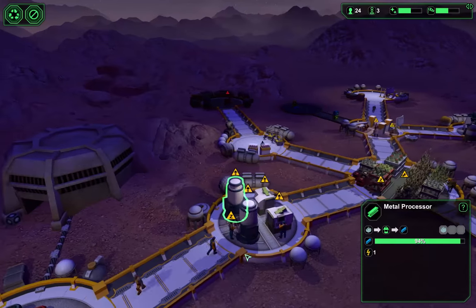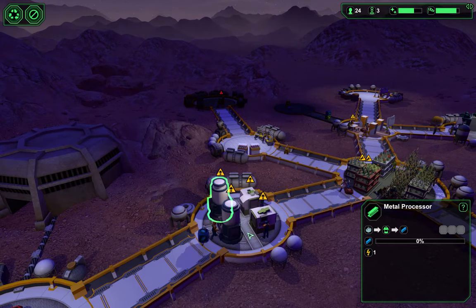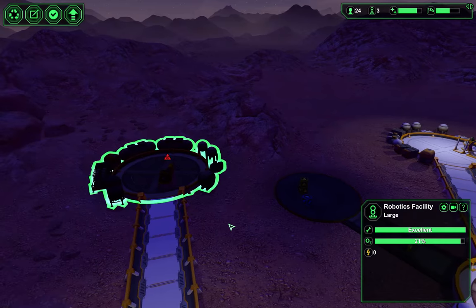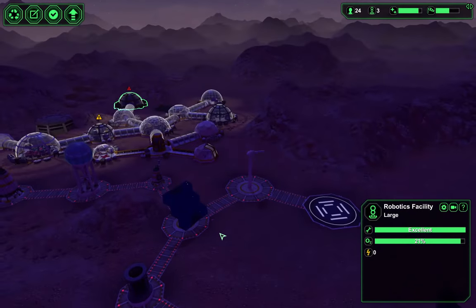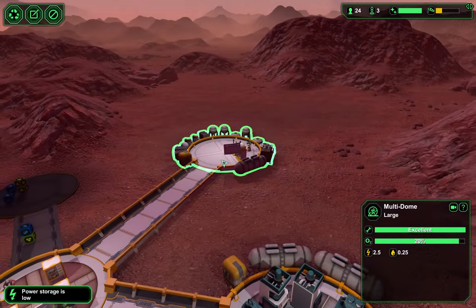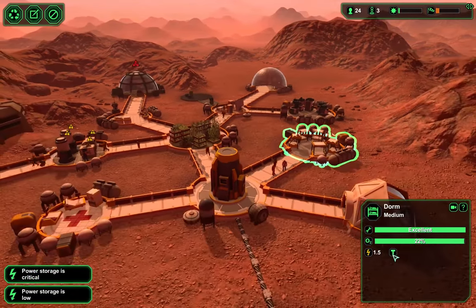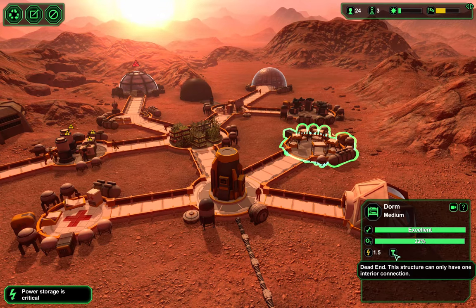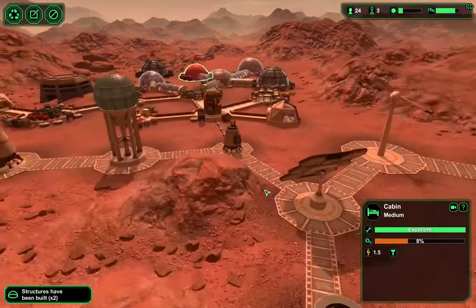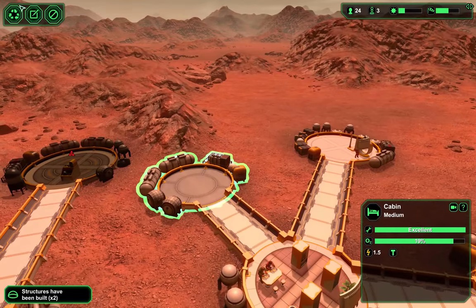Looks like this one's going to get done first. Taking out the last of what we need there. This thing was using just a massive amount of power. It looks like this is also using quite a lot of power — 7.5. A dorm can also only have one. It looks like we've made it through last night without a power failure — that's just good.